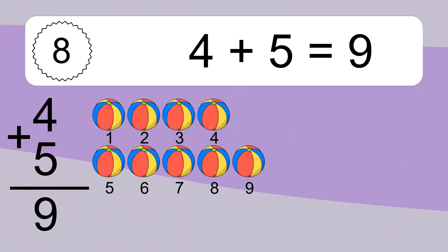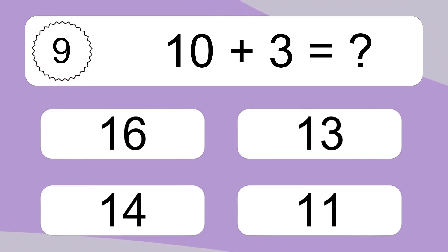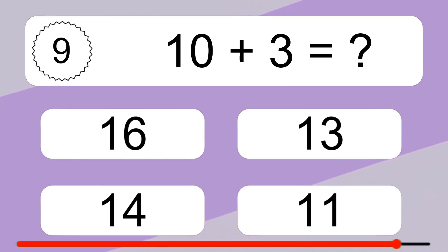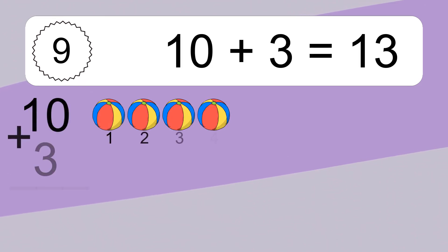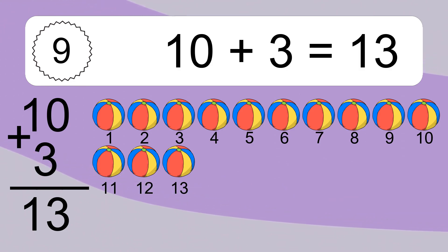1, 2, 3, 4, 5, 6, 7, 8, 9, 10. 1, 2, 3, 4, 5, 6, 7, 8, 9, 10 plus 3 equals what? 1, 2, 3, 4, 5, 6, 7, 8, 9, 10, 11, 12, 13.